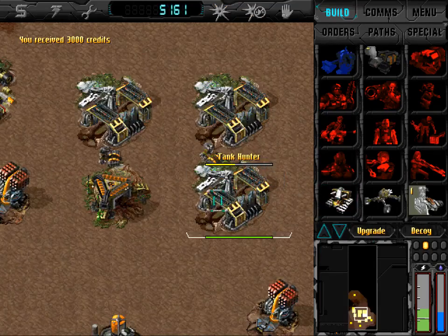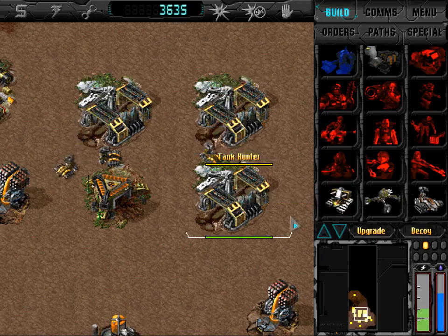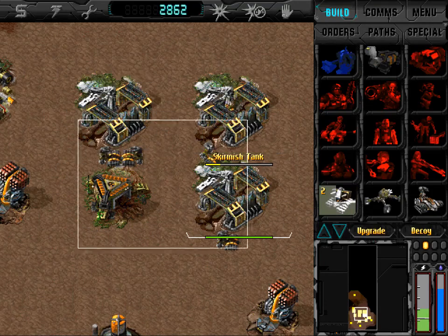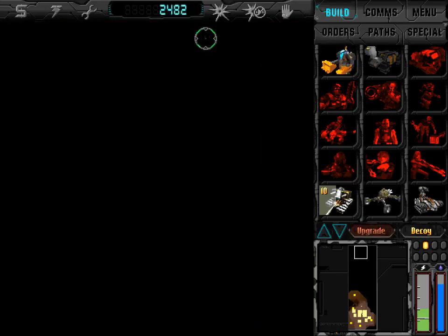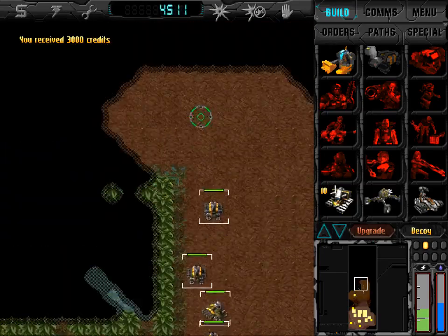Always queue up a few skirmish tanks just in case things go wrong. And you just want to run these straight past any defenses your opponent might have and target their freighters.